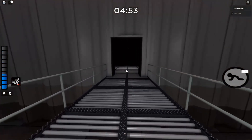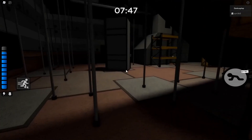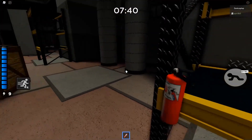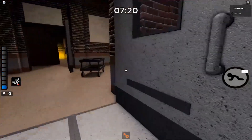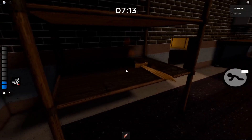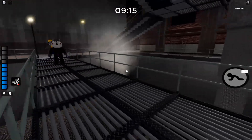Now we're going for the fire extinguisher. It has 3 spawns: the first one being in the blue room on the far left bench. The second spawn is in the green room on the far right shelf. The third and last spawn is in the orange room on the left side on the shelf where the sword also spawns. Hopefully this guide was helpful to you. Have a nice day, have fun playing Piggy. Bye!